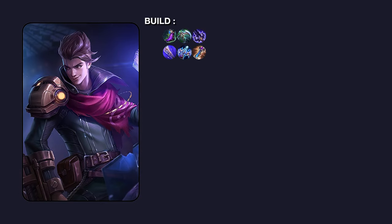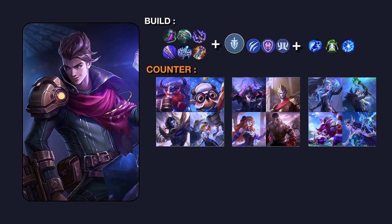Lanjut kita bahas build dan info penting tentang Cloud. Untuk build di meta sekarang lawan MM lain, kalian ikutin aja build ini. Untuk emblem, wajib common emblem karena yang kita ensure itu hybrid regennya, jadi kita gak perlu lagi beli sepatu — ikutin settingan emblem kayak gini. Untuk battle spell ada tiga variasi: kalian bisa pake sprint, vengeance, atau purify. Ada juga beberapa list hero yang jadi counter berat Cloud. Cloud karena MM yang ngadalin skill kabur dan ultinya, bakalan ke-counter berat sama hero-hero yang bisa cancel ulti Cloud atau bahkan menghindarinya. Jadi kalian harus hati-hati sama hero yang ada di list ini.